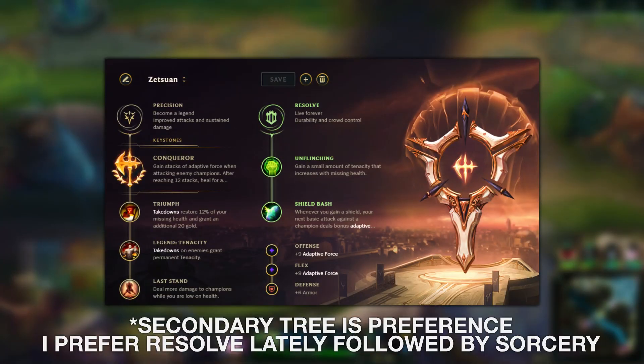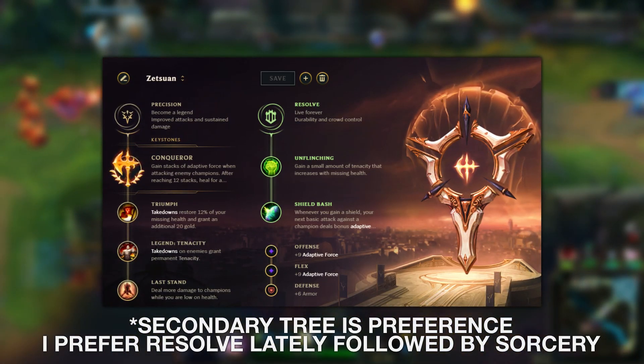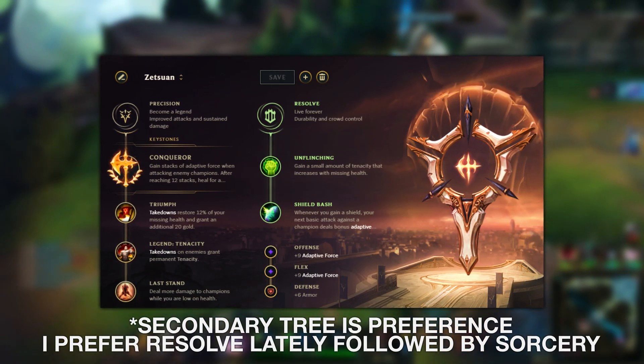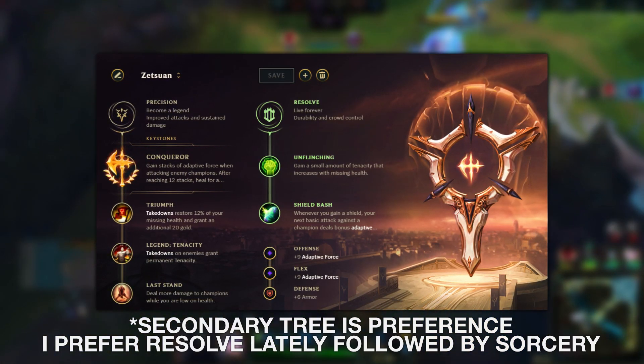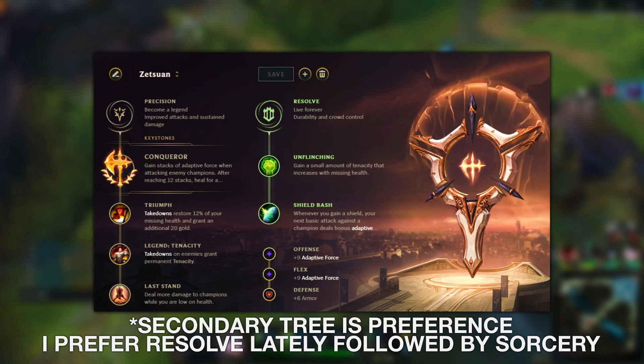Next we'll cover runes. Pretty standard conqueror setup. The main thing to focus on here is that we take tenacity almost always, as Riven kind of gets a bypass on attack speed with the fast queue. By cancelling the auto animation we can artificially give her attack speed. While alacrity does feel nicer it isn't really necessary — you should just practice with tenacity, because alacrity will almost never give you a game-saving outcome whereas tenacity may.